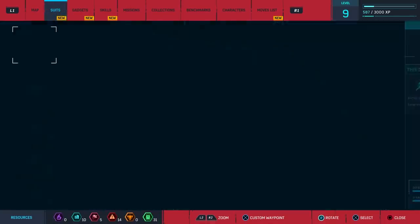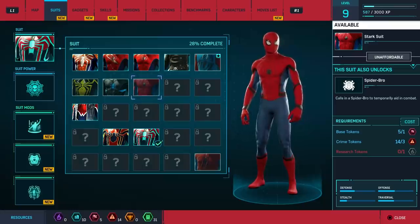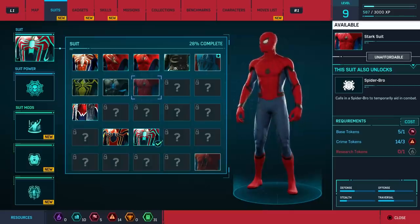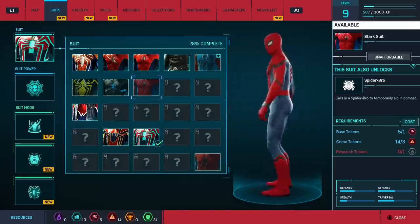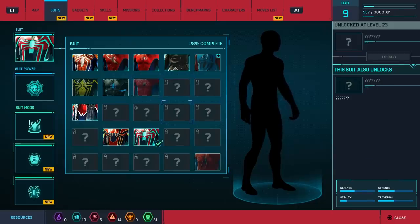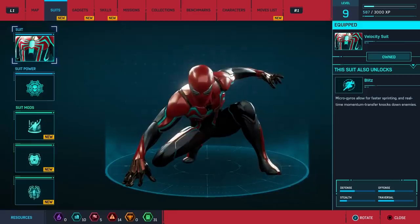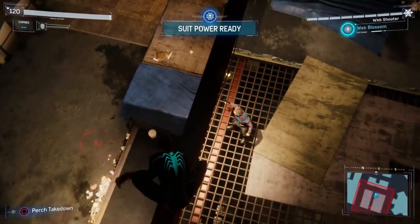So takedowns. Ooh, new suit? New suit. Stark suit. Oh, this one also gets Spider-Bro. But we need to research... we need research bits. And it looks like Level 11, 13, 26, 37, 45. Hot damn, you gotta play this game a lot to get all these suits.